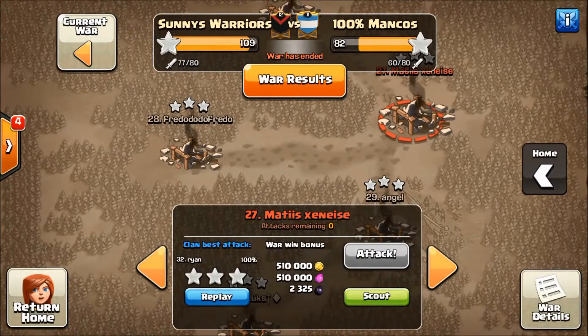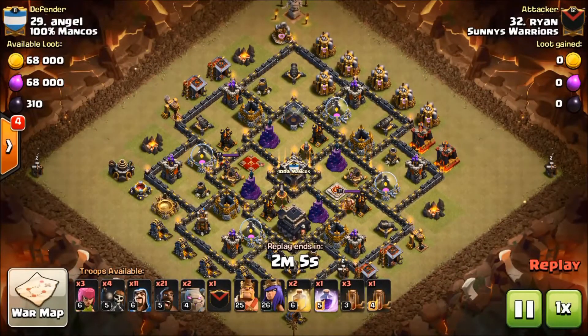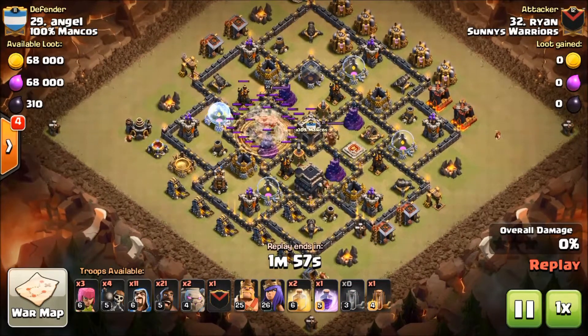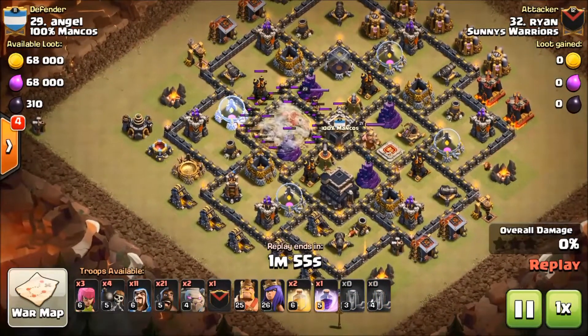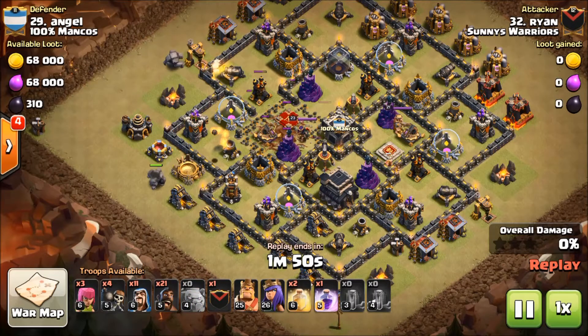That is definitely not seen very often. We've got one more attack — also by Ryan. He rolled a six-pack this war and got it done, and he's attacking the general, how about that. You guys have seen this base before. Watch that quake — it's going to give him access to probably 60 to 70 percent of the base.